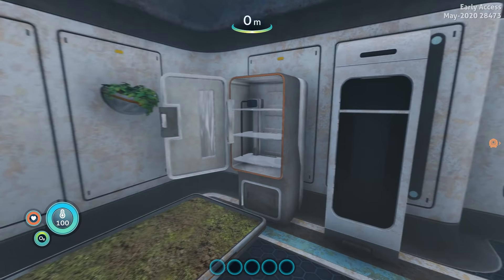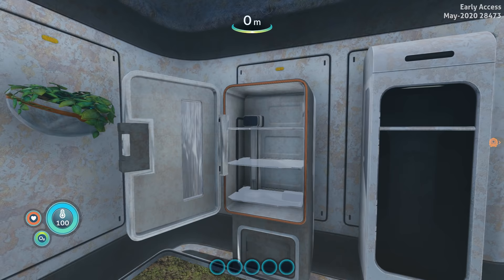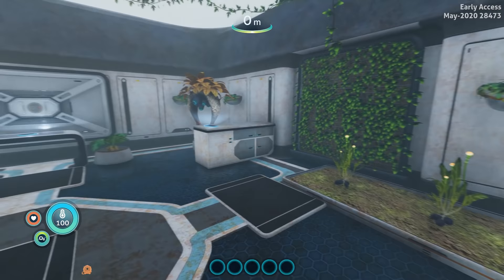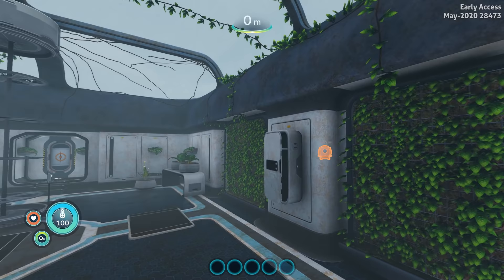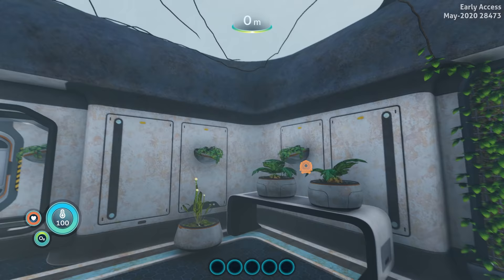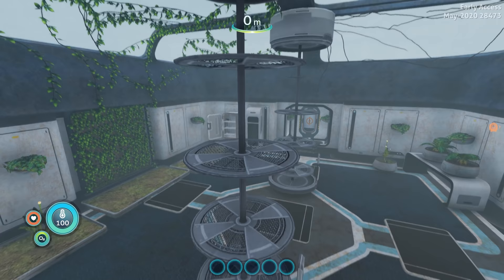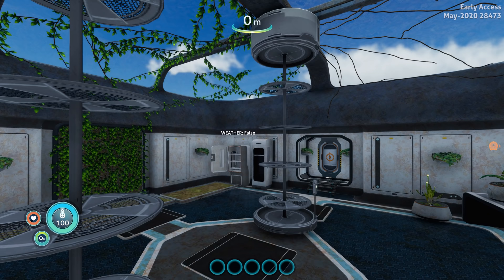We also see that the door on the locker is gone and the fridge is open — nothing in it right now. I'm assuming she'll have an animation putting stuff in it. Then we have some of the plants in the indoor grow beds as well. The vines look really, really cool. I'm wondering if they'll add more. This locker over here is partially open too. Looks like they took the glass off the planters as well.